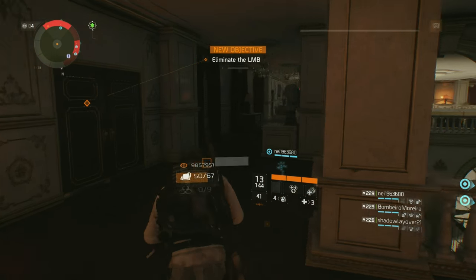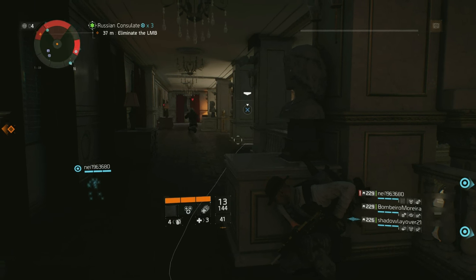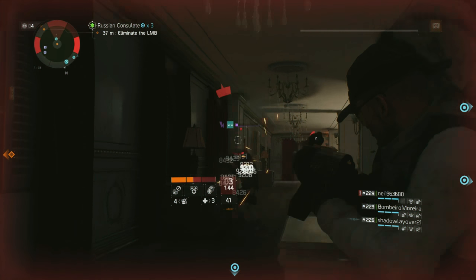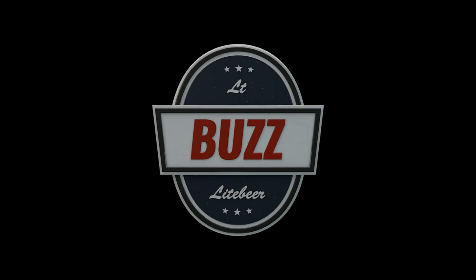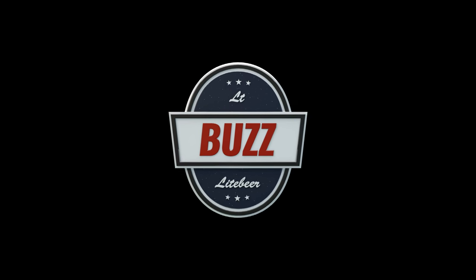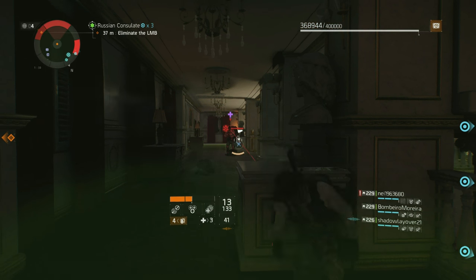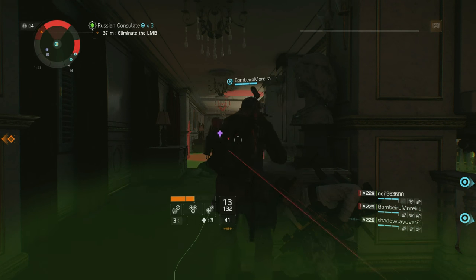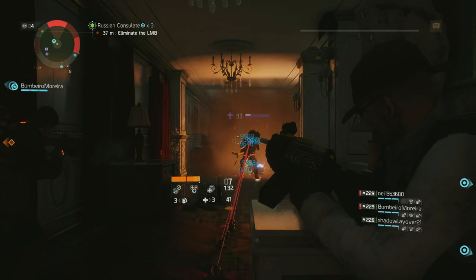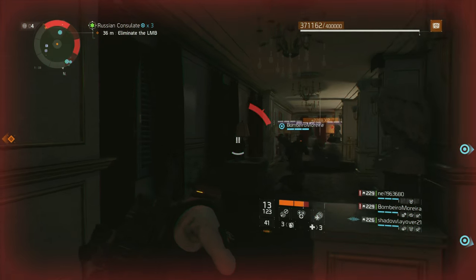Submachine guns were the weapons of choice for most agents from launch date through meta 1.3, but started to receive considerable changes in Update 1.4. Today it's time to take a look at the best in class SMGs for Update 1.5. What's going on ladies and gents, it's Lieutenant Buzz Lightbeer, and as you requested, in today's Division video I'm going to cover the best in class weapons for the submachine gun classification. You will want to watch this entire video as there are a few statistical surprises in store.